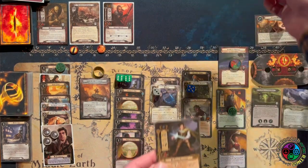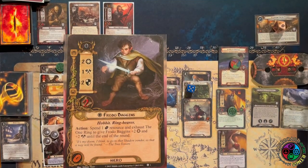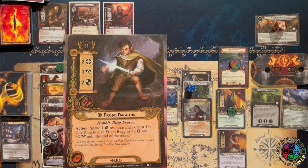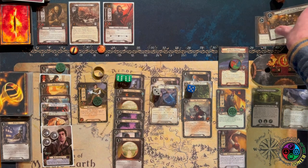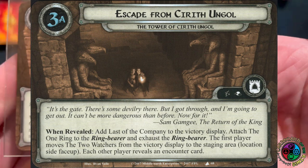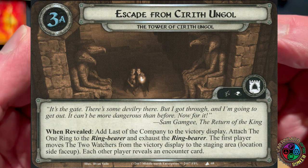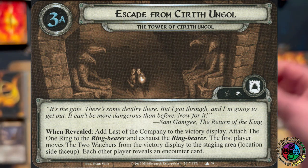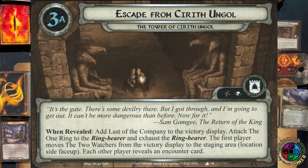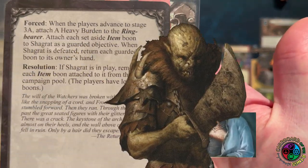Frodo is here — this is the Frodo where I can put on the ring and spend a Fellowship resource to give him plus 2 attack and willpower. That's going to advance us to Stage 3. A lot of stuff happens: we get rid of Last of the Company because Frodo is here, Frodo gets the ring, Frodo gets the Heavy Burden, Frodo is exhausted, and then Shagrat is going to grab the Mithril shirt.